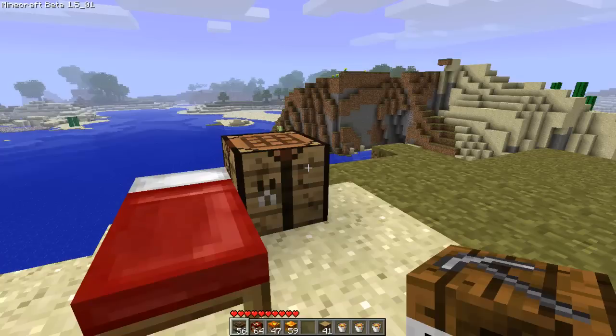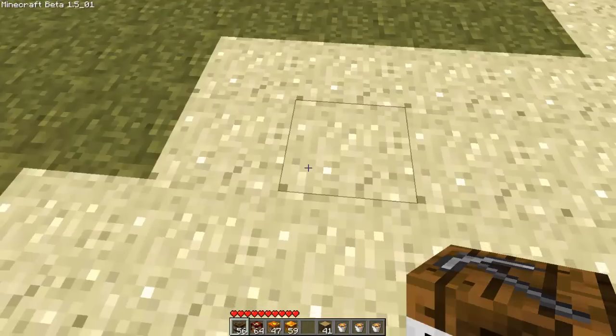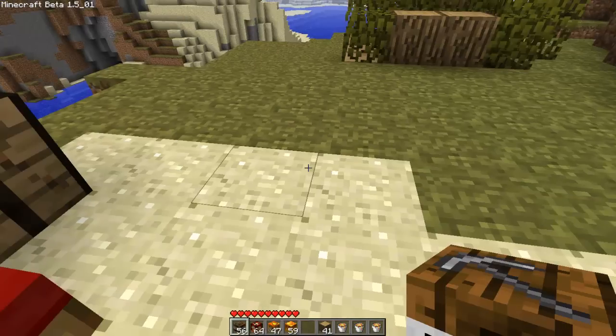I'll now explain what each one does. The minor TNT basically, when it blows up, it gives you a 100% block drop chance. So when you blow up normal TNT it blows up the area and it doesn't give you all the blocks or all the things that have been blown up. So basically when you blow stuff up with this, it gives you all the blocks.